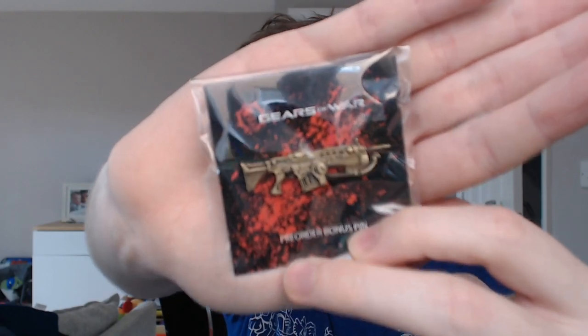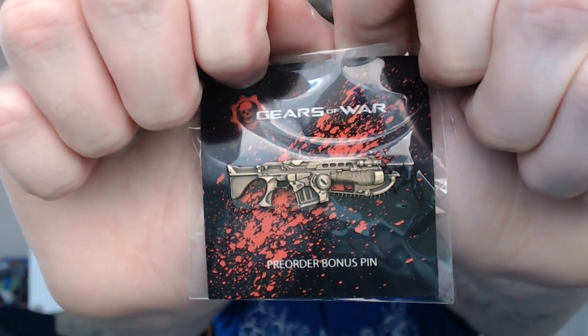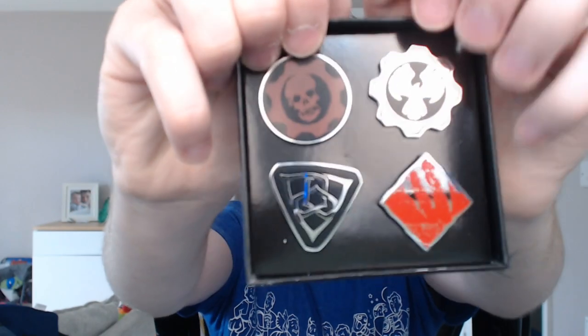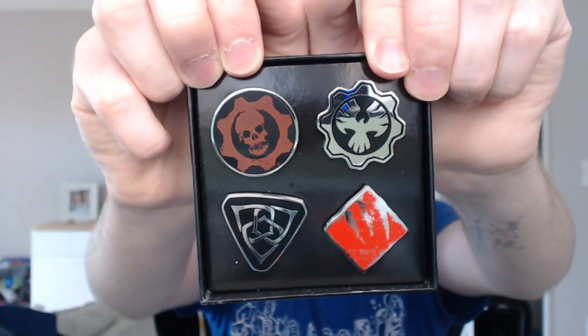Moving on, we do have the pin, which is amazing — it's the Lancer but in gold. I will be putting that on the hoodie. We also have more pins — there's the new Swarm logo, the main Gears of War logo, the new Cog people, and one more I don't recognise — maybe that's something you discover later on in the game, so I definitely won't go through that yet.